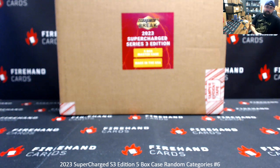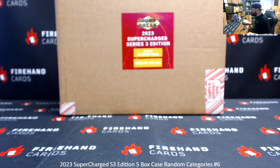Alright everybody, we're doing 2023 Supercharged Series 3, Random Categories Case Break 6. Thank you for joining in. Thank you guys again for your support of Firehand Cards — we appreciate you very much. There are 40 categories in the break. Each slot in the break gets you a randomly assigned category. There's a minimum of 15 hits in the case — it's five boxes and a minimum of three hits per. A good chunk of boxes usually have a bonus hit or two. Let's roll the dice to see how many times we'll randomize the list of participants and categories. Good luck.